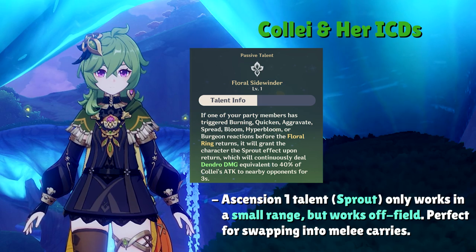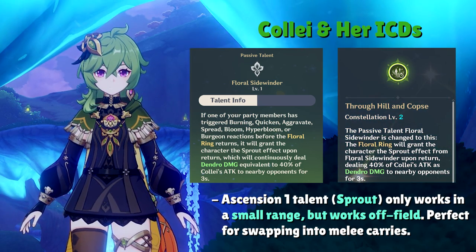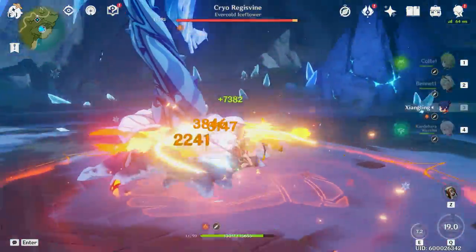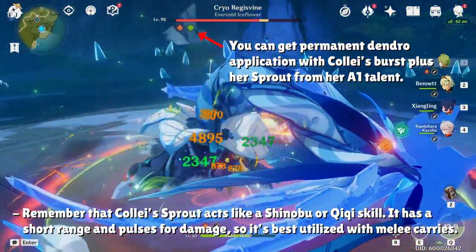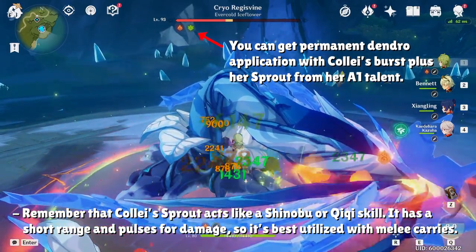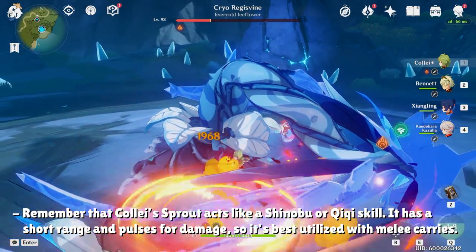Her ascension talent gives her continuous Dendro damage if a party member triggers a Dendro reaction before her boomerang returns, while her C2 removes this condition and gives her consistent Dendro damage ticks which can also apply separate instances of Dendro onto the enemy. If we isolate the burst or the ascension talent individually, Collei doesn't have a lot of Dendro application, but combining the two makes her a pretty good support for applying Dendro. With this in mind, we're now equipped to talk about her best artifacts and weapons.